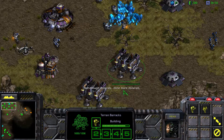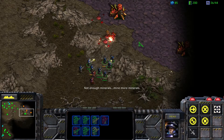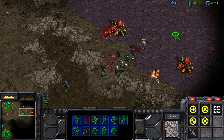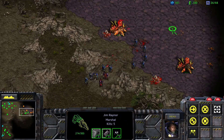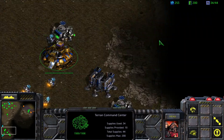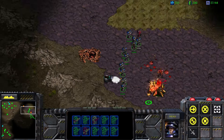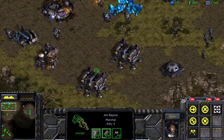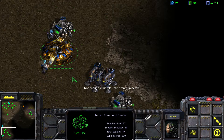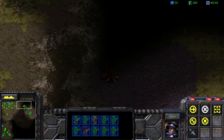I don't actually think we need firebats. We need to get all these guys up the ramp. Come on guys, stutter step. Maybe it's better to send them all up the ramp. I actually don't think that you're supposed to bind buildings in this game and just set them to camera hotkeys because this is ridiculous. I don't need any more supply depots.